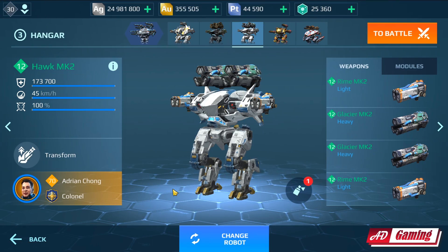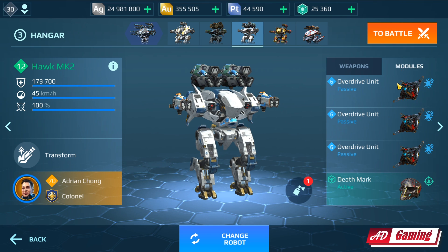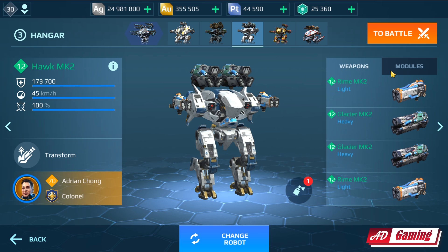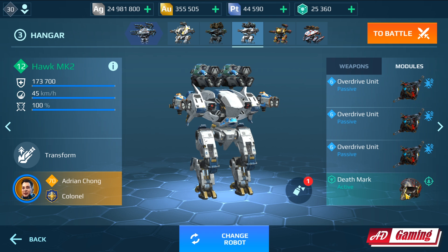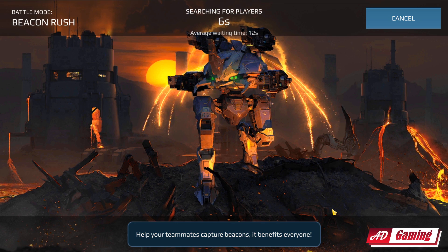Hey, what's up everyone, this is Ad Game and welcome back to my channel. In today's video I'm featuring the Hawk with the cryogenic weapons Rime and Glacier. I'm using three overdrive units, two Walks, and the Death Mark. With the cryogenic freezing effect you get 20% bonus damage, Death Mark gives another 20%, and overdrive gives 75%. I'm also using a damage booster, so it's going to be a crazy amount of damage.